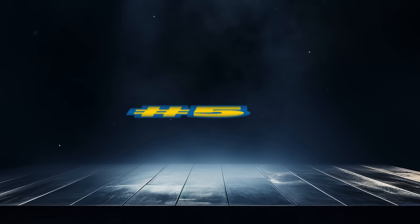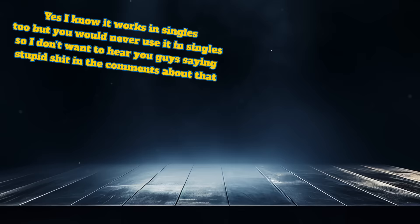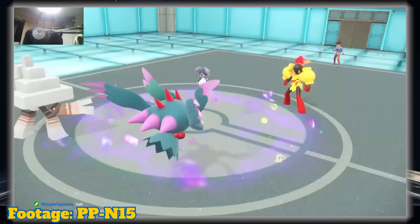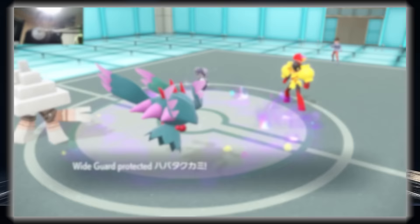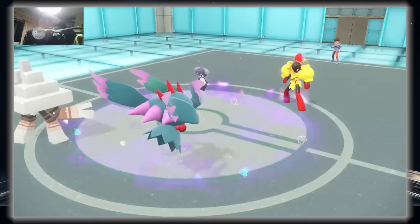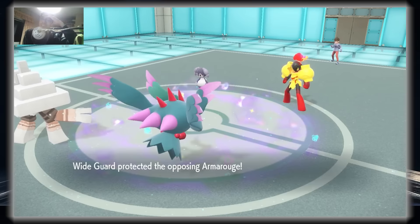In the 5th spot we have our last doubles-only move in Wide Guard. This is a protection move that protects the user's side of the field from all spread moves. This could be attacks like Rock Slide and Earthquake, or status moves like Poison Gas that target multiple mons. This is ranked this high due to how common spread moves are in doubles. Being able to protect the whole side of the field from spread moves while having your other mon attack is a really nice tool to use. It also protects you from moves used by your ally like Surf and Sludge Wave that normally would hit everyone on the field.